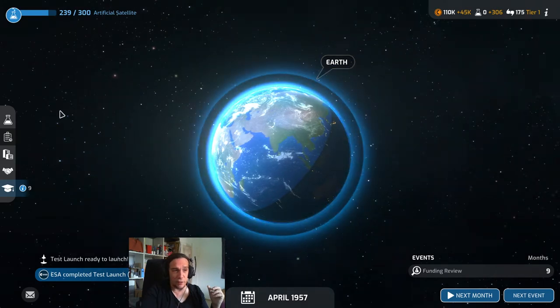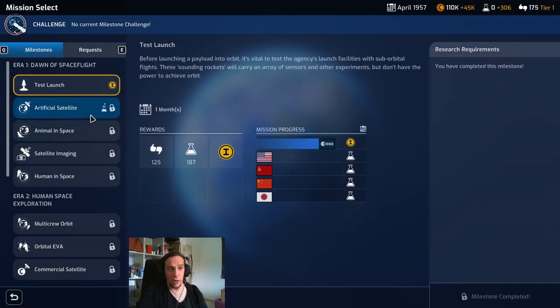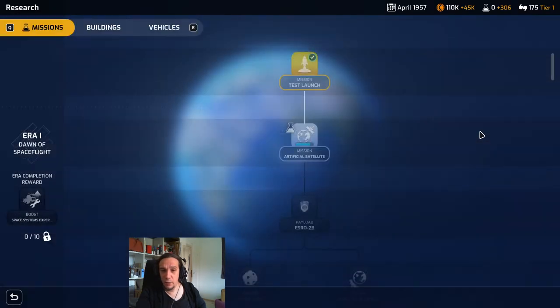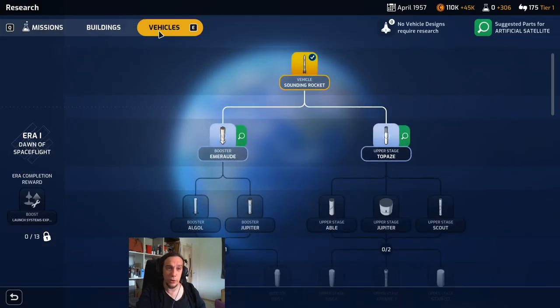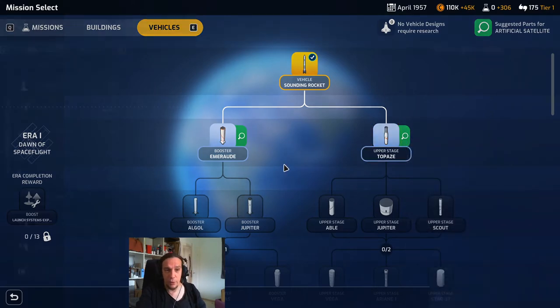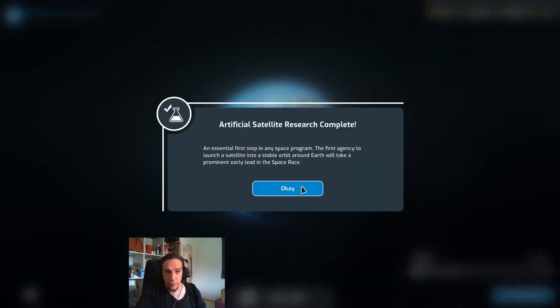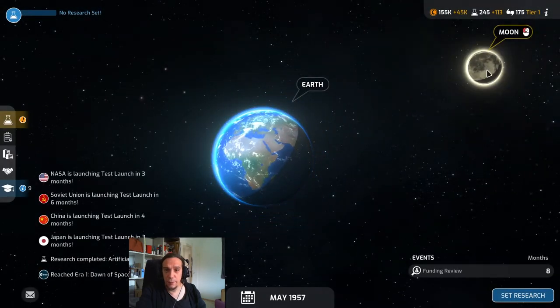We completed the test launch — now let's go for bigger goals. The artificial satellite mission is a much bigger chunk and explains a lot of the more complex game mechanics of Mars Horizon. We need the technology but also the SRO2B payload, which gets unlocked in research, and we'll need to go into the vehicles menu. So far we've only researched the sounding rocket — a simple test rocket. Next we'll build real rockets, but before that we need to wait things out.